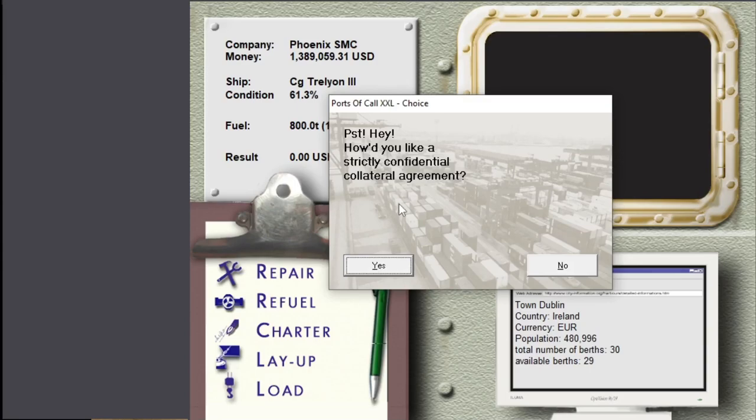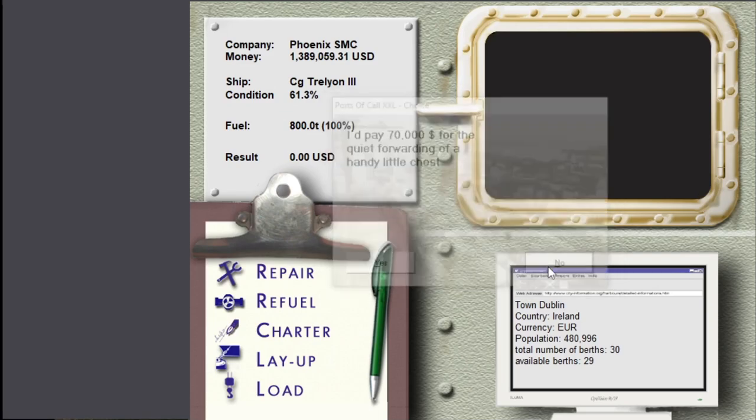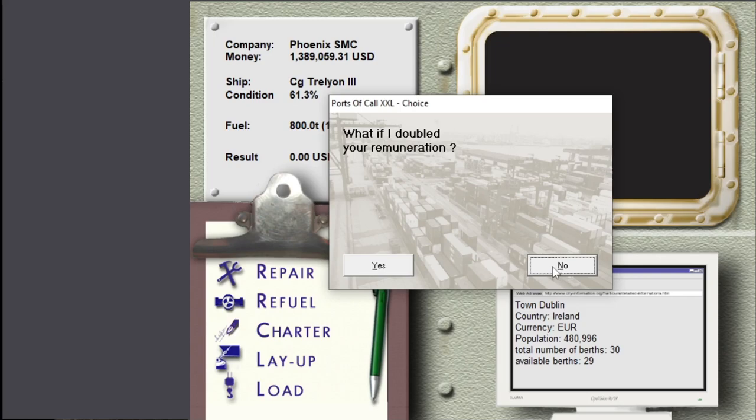A strictly confidential agreement? This is illegal criminal activity. Let's see what they have to offer. 70,000 for a handy little chest - that's not a lot of money for quite a high degree of risk, illegally smuggling something that could result in potentially large fines. So no. Doubled? Still not enough.